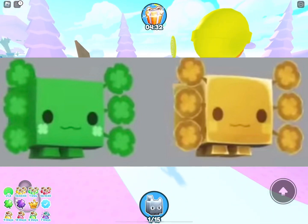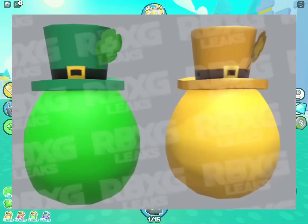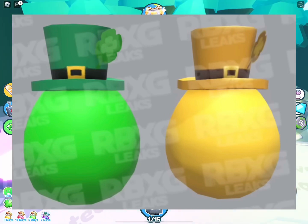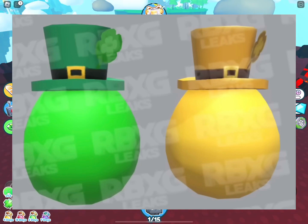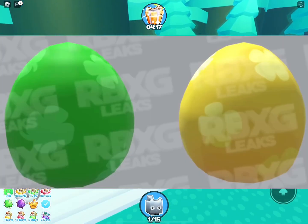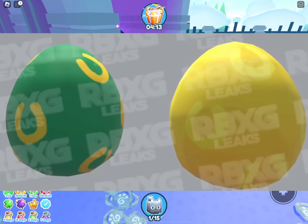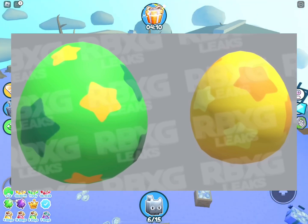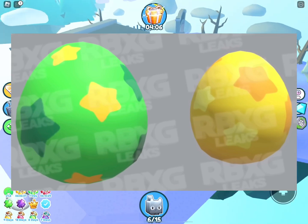It's time for the eggs! We got the Leprechaun Egg — here it is, baby. It looks so good in the animation. The Clover Egg, the Horse's Hoe Egg, and the Lucky Star Egg.